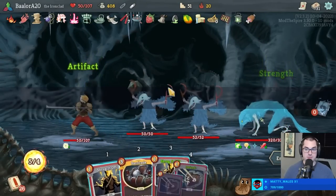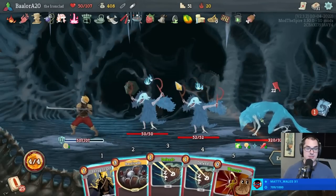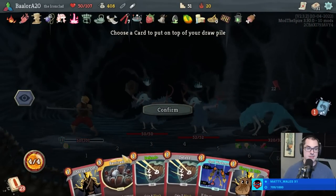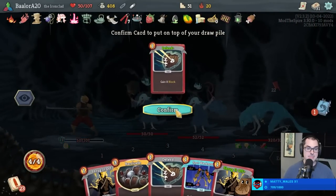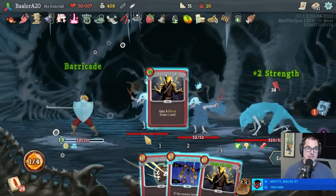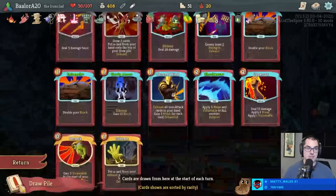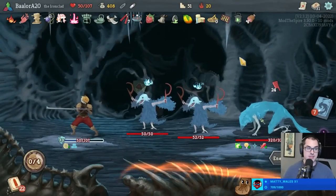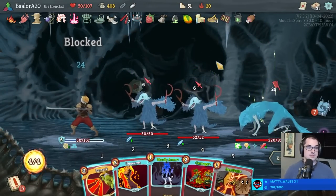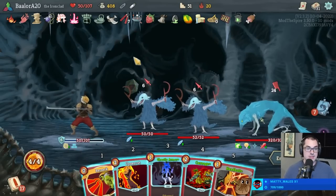Alright, 50 health for the Awakened One. Matty Whales, thanks for the tier 1 sub. Awakened One - thanks for the turn 1 Barricade draw; seems pretty hype. I'll take it. Gotta be careful though - the Cultists could kill me quickly if I don't have an answer to them. I think we have a lot of buffer health here. I'm gonna play the Berserk - be a fool not to.